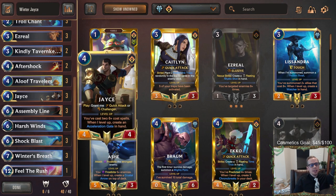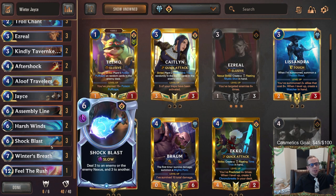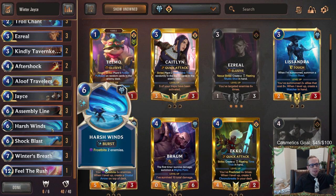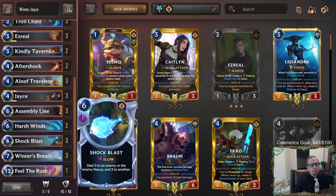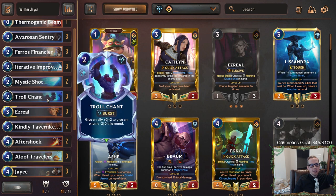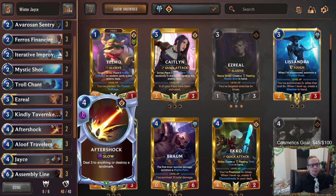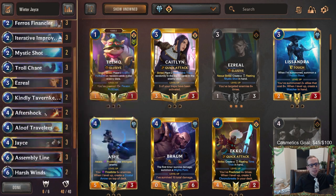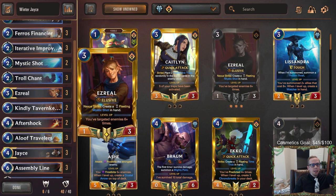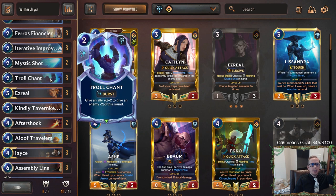The deck is built around leveling up Jace - we're playing Shock Blast and Assembly Line because we need to level up Jace and we need our six-cost spells. We also have Harsh Winds, and since Harsh Winds and Shock Blast both target twice, we're playing Ezreal as our other champion. We'll have Mystic Shot, Troll Chant, Thermodynamic Beam, and Aftershock to help level up Ezreal.